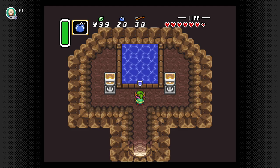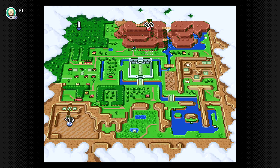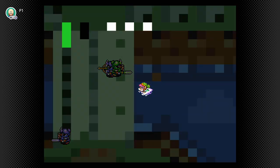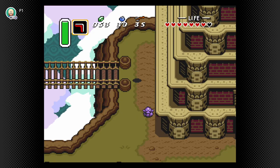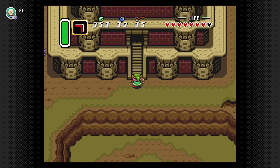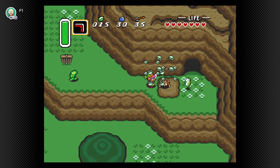Of course, there are a few pre-dungeon things to do as usual. After getting the Pegasus Boots from Sahasrila, he'll mark on our map the locations of the next two dungeons, as well as the Master Sword. Already this early on in the game, we can see the overworld design gating us in terms of progress — the established dungeon order is in full gear here.